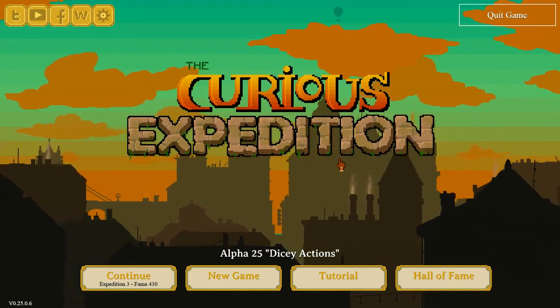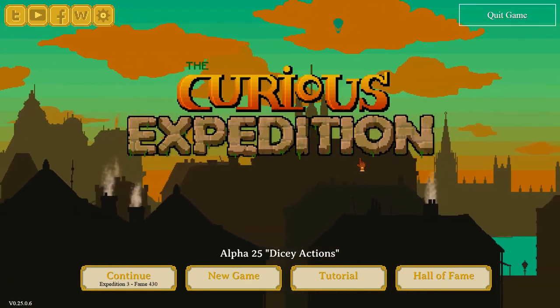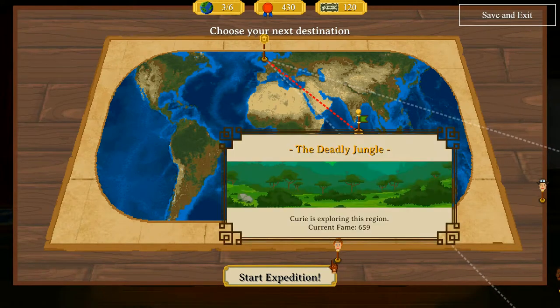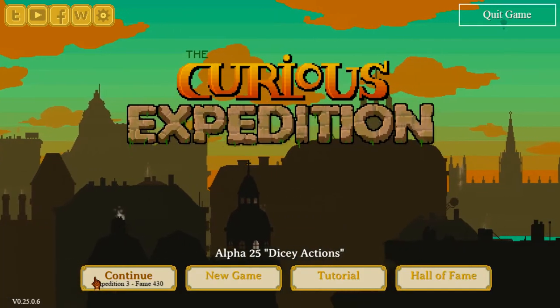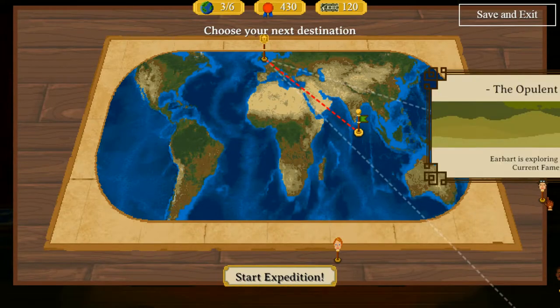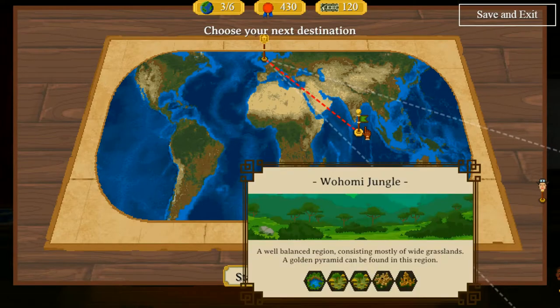The nice thing about this alpha is it doesn't appear to have sliced off our last expedition, so we can continue with Charles Darwin. Oh — that's a bug. Let's go back and keep it normal. We like the blockiness. Deadly jungle, homey jungle — we said we're going to go to a jungle anyway. Alpha is alpha — just remember that. We're not doing very well as it turns out, so we'll just crack on with the only jungle we can see on the map.